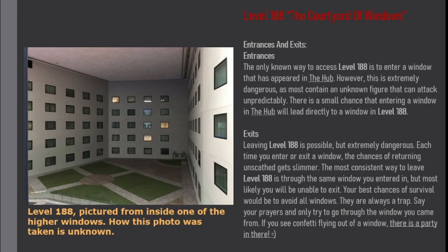However, this is extremely dangerous, as most contain an unknown figure that can attack unpredictably. There is a small chance that entering a window in the hub will lead directly to a window in Level 188.